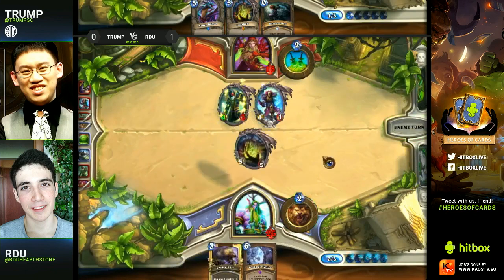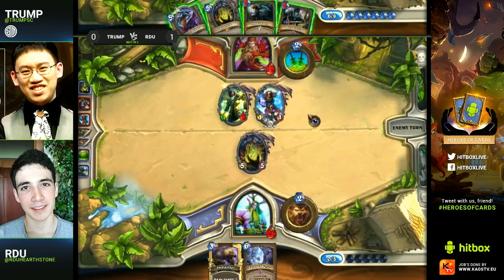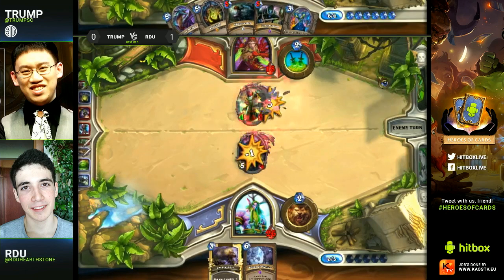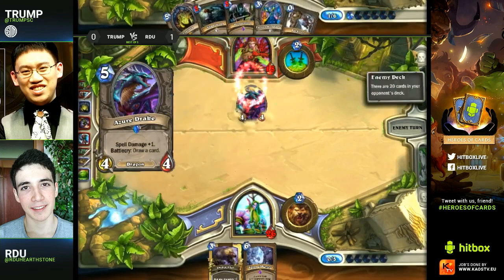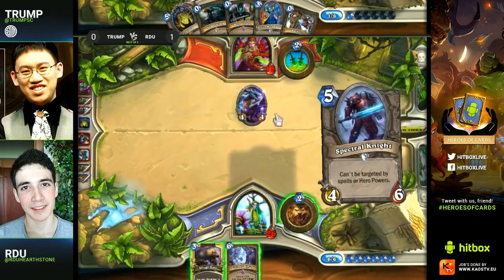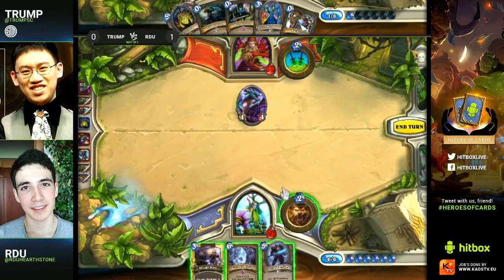This is really, really bad for RDU — he's stuck with two cards in hand and those two cards are the combo, which he won't be able to use for another four turns. No card draw either, so he's just going to be top-decking. He throws out a Loatheb — that's not the worst card to have given the number of spells Trump might want to play. But Trump's already got so much on the board he can just trade out with it and still be in a better position.